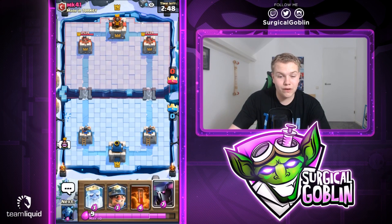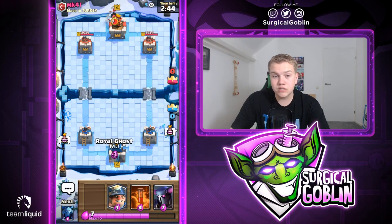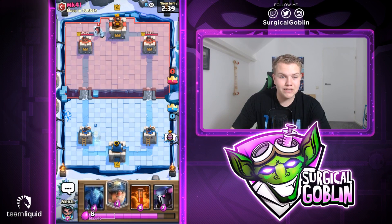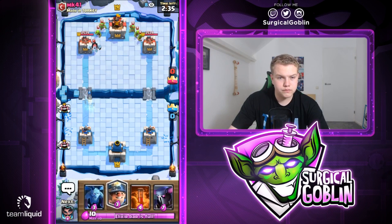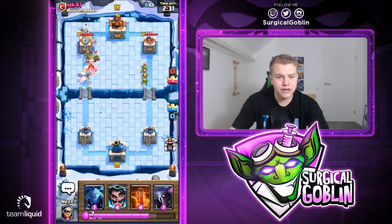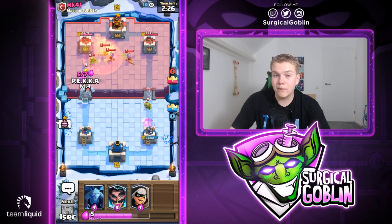Let's open the first match. We started with Royal Ghost, Miner, Poison, PEKKA - next card is Minions. Usually I'd just start with a Royal Ghost in the back. Looks like he goes with an Ice Golem into the same lane, so maybe I should have waited and gone with a Royal Ghost at the bridge on that side, but I guess it doesn't really matter.